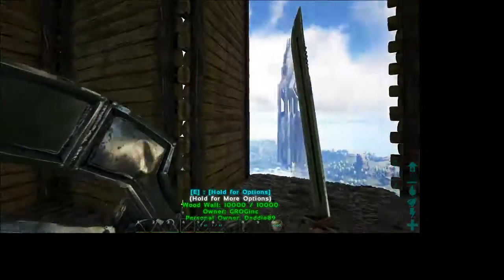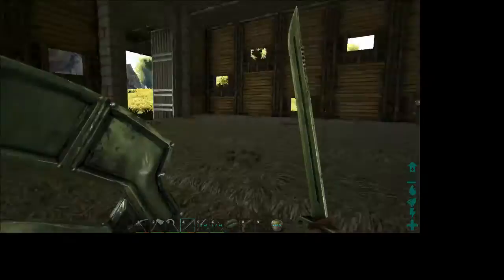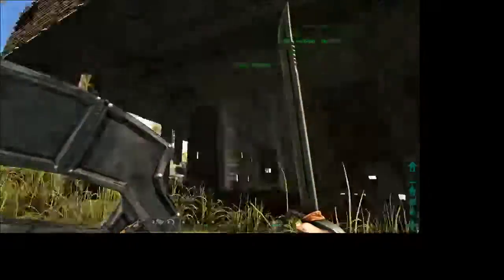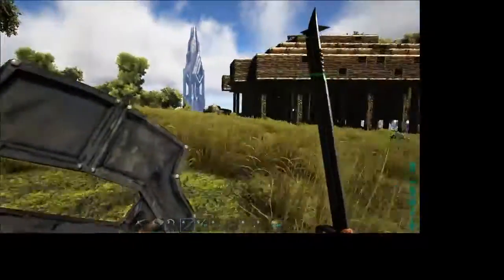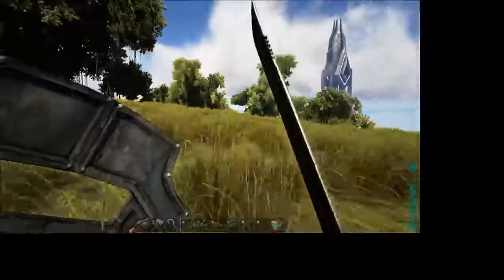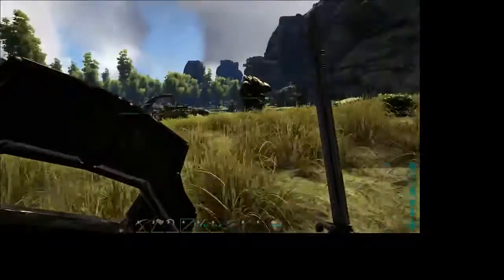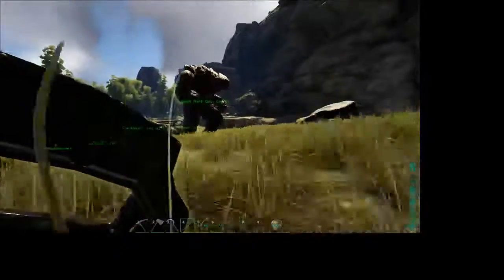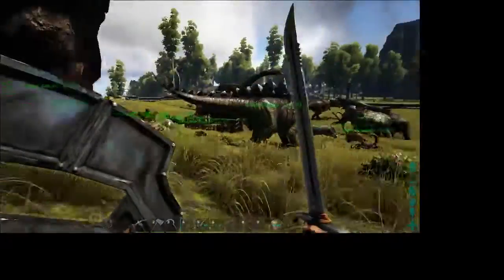Basically, this dino den is telling me that I'm not going to build that right now. First floor. Look at all that greatness. For those of you who also don't know, this is the map — The Center. And we were literally on The Center floating rock, one of my favorite areas. Don't acknowledge the Earth Elemental — not supposed to be there.